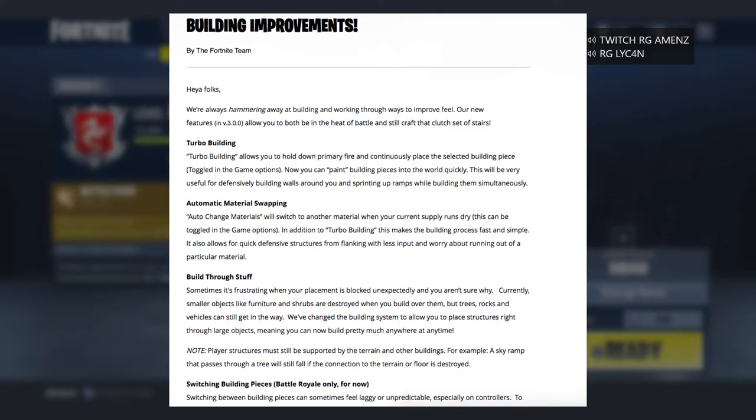The next update is automatic material swapping. Auto change materials will switch to another material when your current supply runs dry. I like that. In addition to the turbo building, I hate that delay of switching — that slight delay. So I like this. You don't have to worry about watching how much wood you have before you have to switch and stuff. I think that's gonna be good.